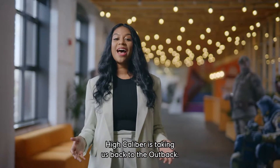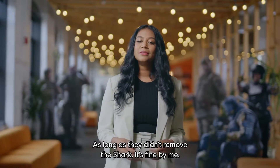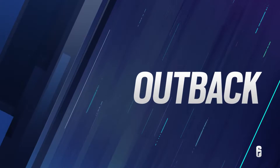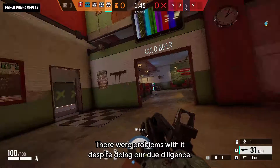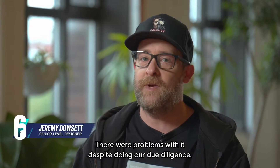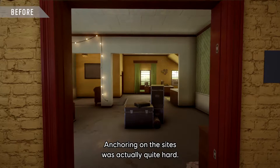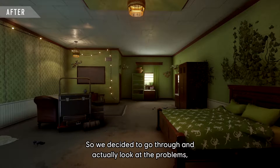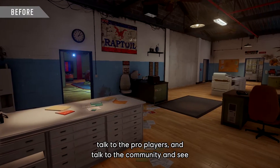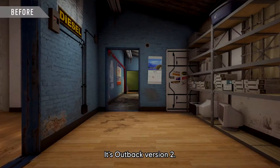High Calibur is taking us back to Outback, and Jeremy Doucet is here to talk about the map rework in detail. Outback is a relatively new map, but there were problems despite due diligence — people found it hard to navigate, and anchoring on the sites was quite hard. We want the map to go into pro league and ranked and be competitive. So we decided to look at the problems, talk to pro players and the community, and address them. It's Outback version 2 — much, much better and a lot more fun to play.